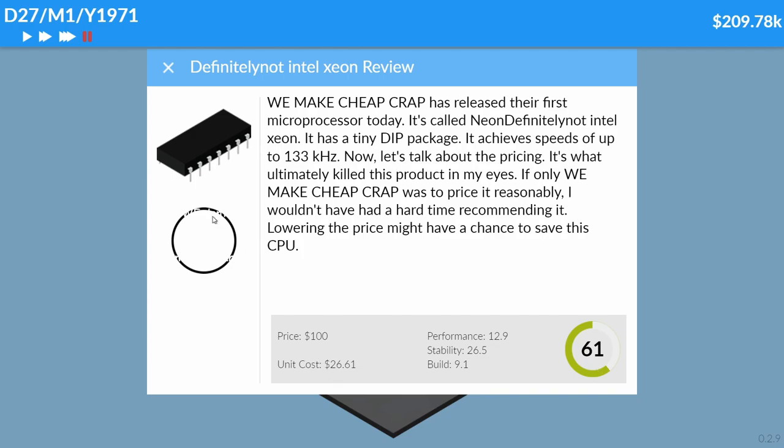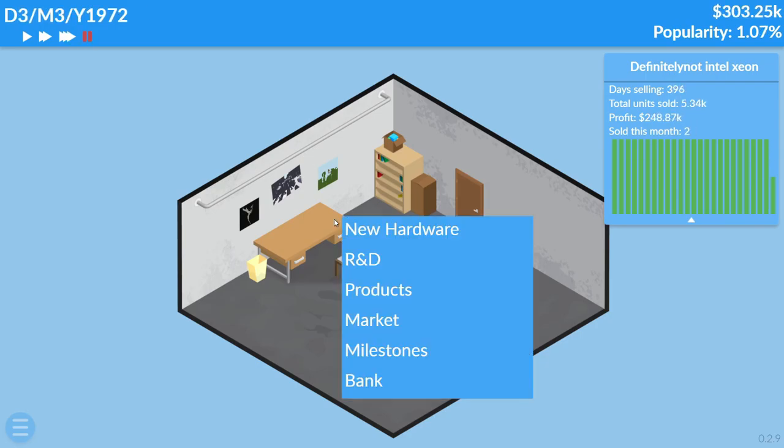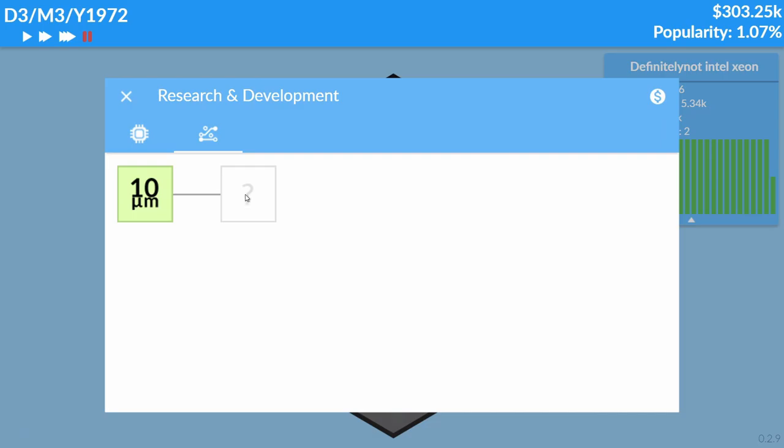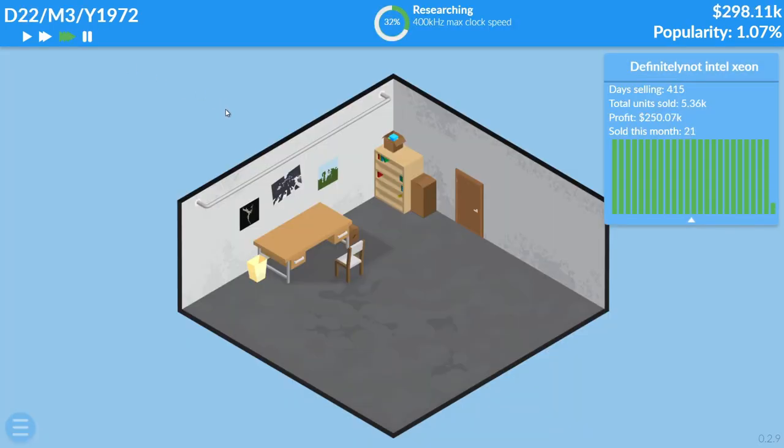What is a 61 review score? I'll take it. Let the sales speak for themselves — I think it's gonna do fine. Oh god, it's doing really well! I think we could have pushed the price a little bit higher actually. Wow, we are making so much money — we didn't put anywhere close to this much money into it. I think it's safe to say we should research more stuff. I want everything — we're rich!